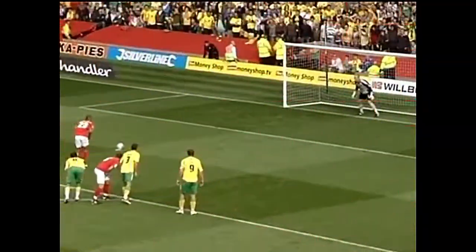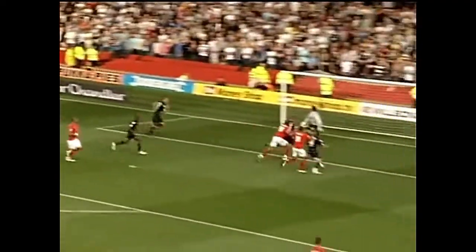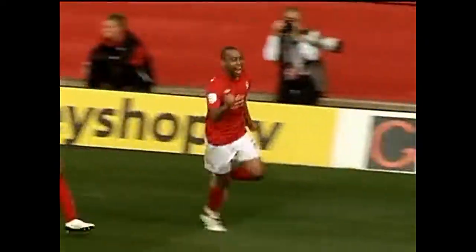34 minutes — Blackstock left footed, yes, low into the corner. Here is Cohen down the left hand side, hitting over a cross, and Blackstock heads in. Blackstock scores. Forest has got an equaliser, seemingly out of nothing.